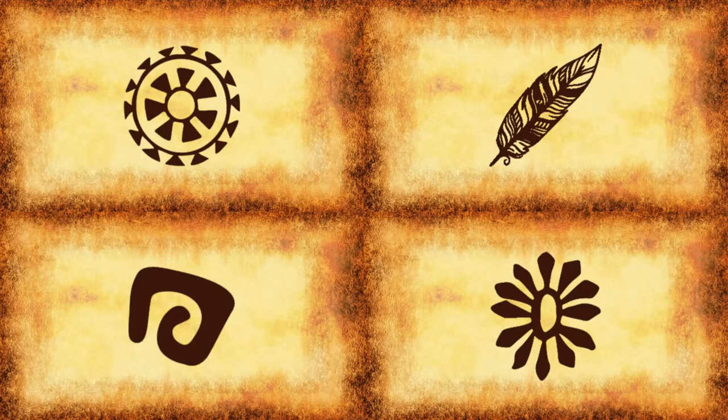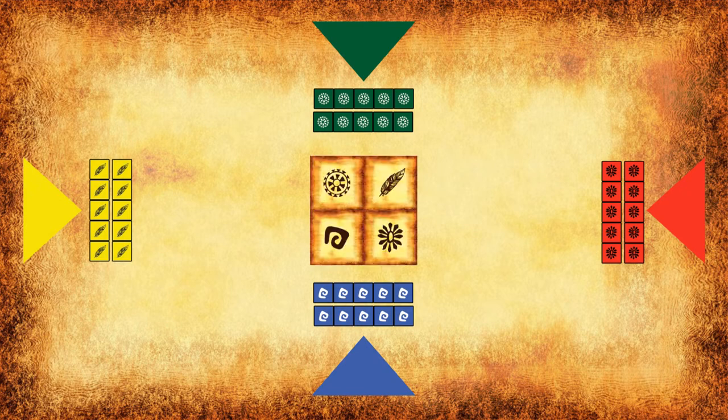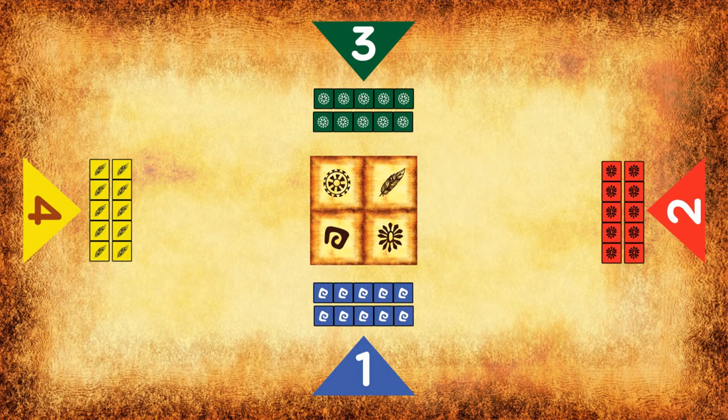To begin, choose your kingdom symbol from the four in the game. After that, collect the 10 kingdom coins of your symbol and keep them to yourself. You will win the game once all 10 of your kingdom coins are on the platform. Next, each of the four kingdoms will declare their language — it has to be one or two completely made-up words. For example, player one has declared his language to be Pimzu, and he needs to stick to the word Pimzu for the rest of the game.